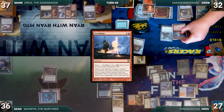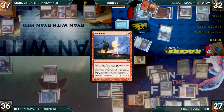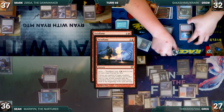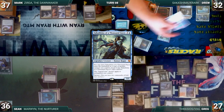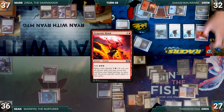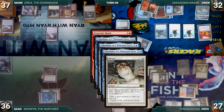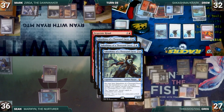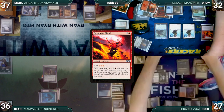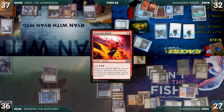Drew casts Twin Flame targeting Sakashima — loses his Sakashima flip and returns Twin Flame to his hand. He recasts Twin Flame targeting Sakashima — wins his Sakashima flip and copies Twin Flame also targeting Sakashima. Drew makes 2 more copies of Sakashima, which enter as copies of Krark. He casts Desperate Ritual, triggering all 3 Sakashimas. In response, Mark casts Silence. Unfortunately, Silence resolves, locking Drew out of casting spells. Sakashima's triggers resolve — Drew wins 1 and loses 2 — returns Desperate Ritual to his hand and copies it, adding 3 red. Drew passes, exiling his Sakashima tokens.